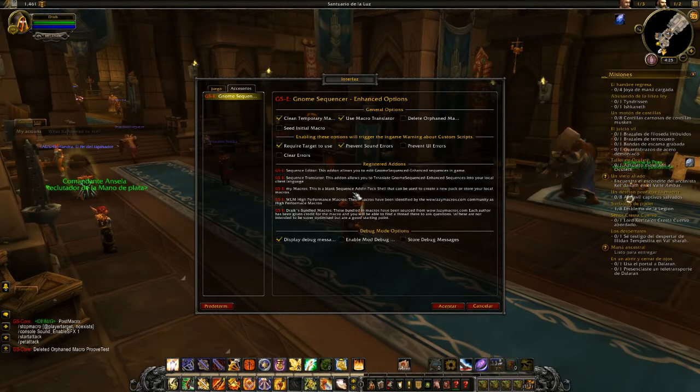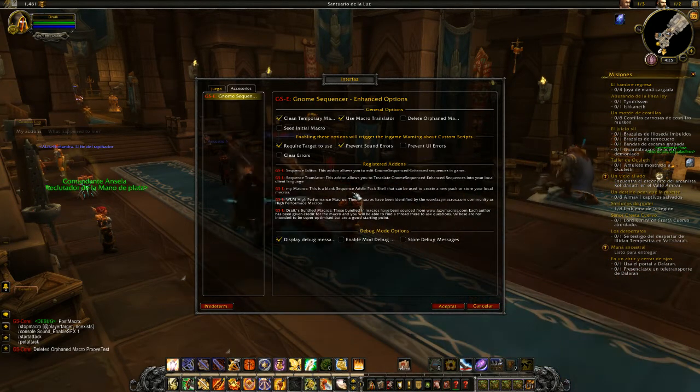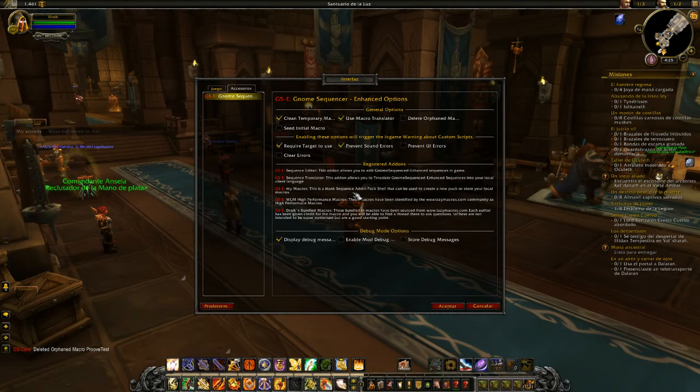There's also been released this week a specialist language pack for Russian, and there's also been a specialist Druid pack. A guy has gone and made a whole bunch of macros specifically for the different specs of Druids and released that on Curse as its own separate add-on. You just grab it, download it, throw it in, and GSE will pick up the fact that it has another macro set - Drake's macros, my macros, and this other Druid macros one - and just carry on.